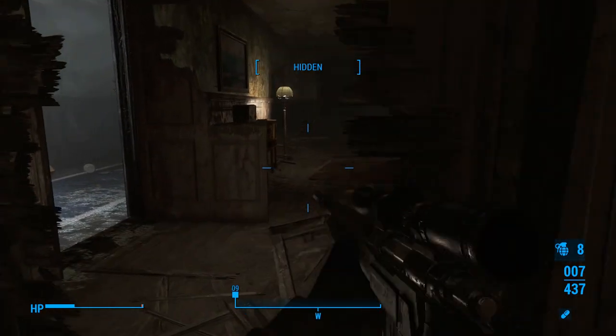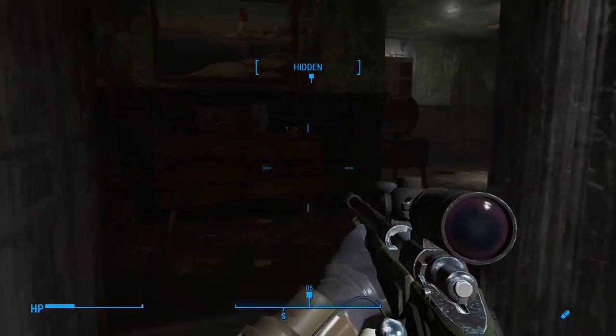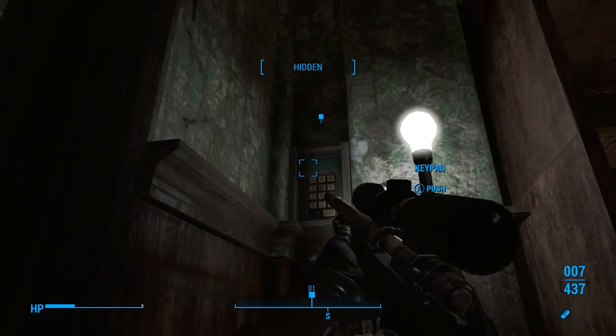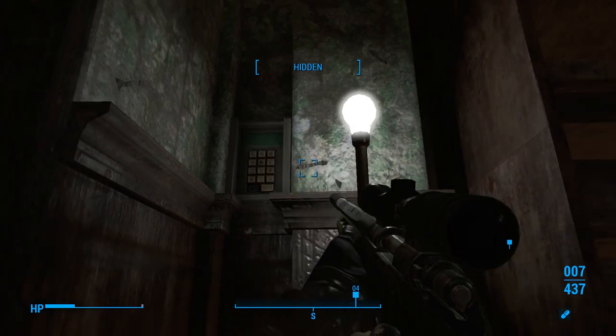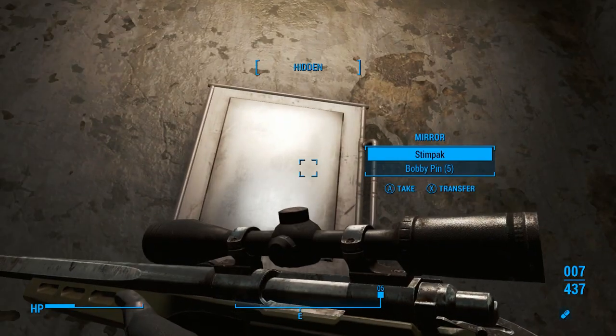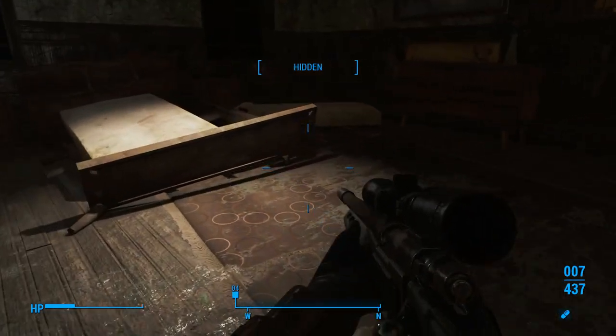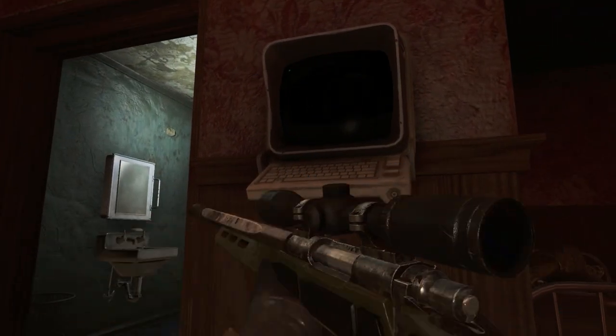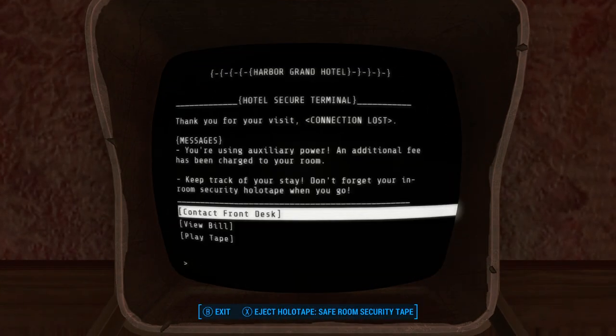We've got a little less than four minutes to go in this episode, and it looks like it's right through here. What is this? A keypad — and a secret bookshelf, as I figured. By the way, the reason we know the keypad code is because we learned it while listening to the audio log in the puzzle chamber. Safe room terminal. Thank you for your visit — connection lost. You're using auxiliary power; an additional fee has been charged to your room. Keep track of your state. Don't forget your in-room security holotape when you go. Eject holotape — safe room security tape.